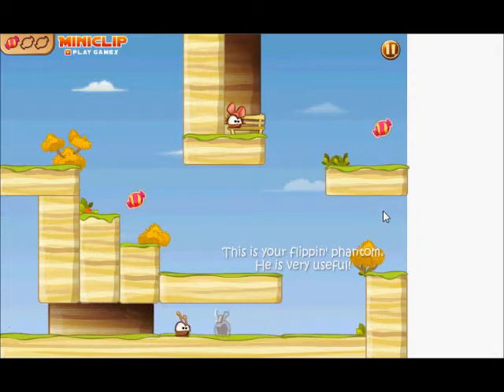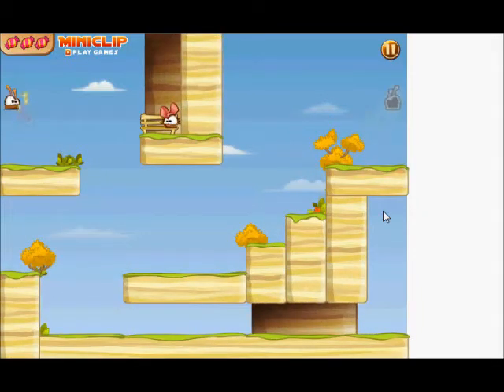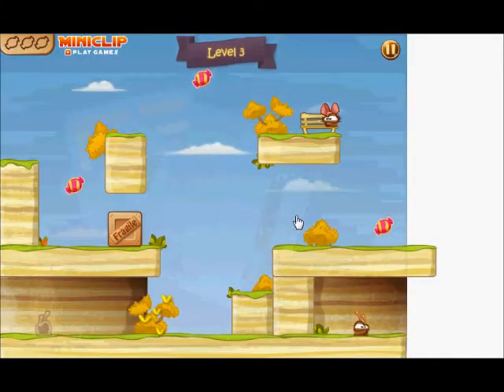Got the first candy. Got the second one right now — I have to flip right now. And now go to my girlfriend. That's sweet. Let's go on to level 3.